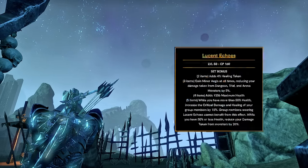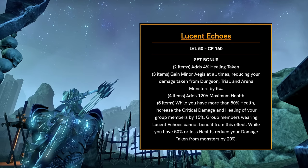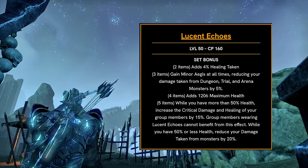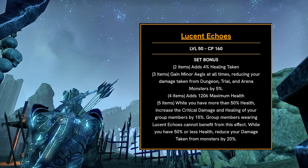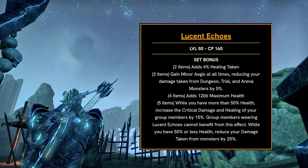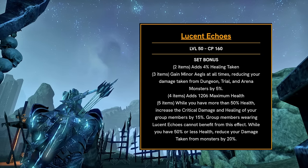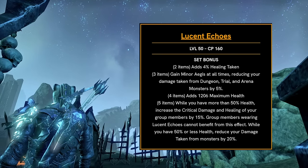Finally, we have the heavy armor trial set called Lucent Echoes. This adds healing taken, minor aegis, and max health. For the five-piece, while you have more than 50% health, it increases the critical damage and healing of your group by 15% — that's a huge value. Group members wearing Lucent Echoes can't benefit from the effect, but that's fine because you're a tank. While you have 50% or less health, it reduces your damage taken from monsters by 20%. This set seems insane for both group utility and damage reduction, and it looks like a really great set not just for trials but even for four-man dungeons.